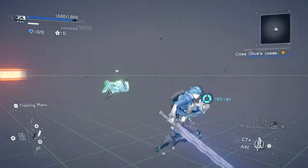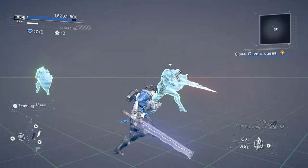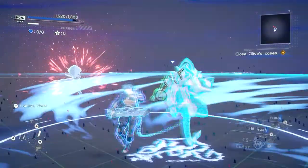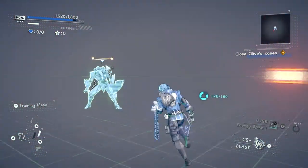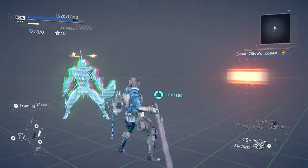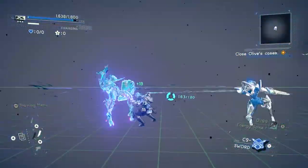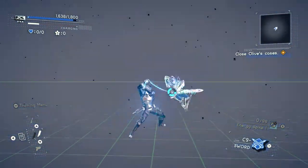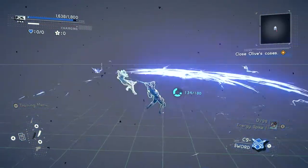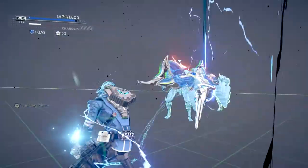What makes these command skill sync attacks so valuable is this: they give you sync attacks without the need to hammer through your entire normal combo before you can trigger them. The longer it takes you to trigger a sync attack, the more vulnerable you are to getting hit by an incoming attack before you can get one off. Therefore, the less time it takes to trigger a sync attack, the better — and the command skills are great in this application. On top of that, they trigger some of the best sync attacks in the game, so that's just icing on the cake.